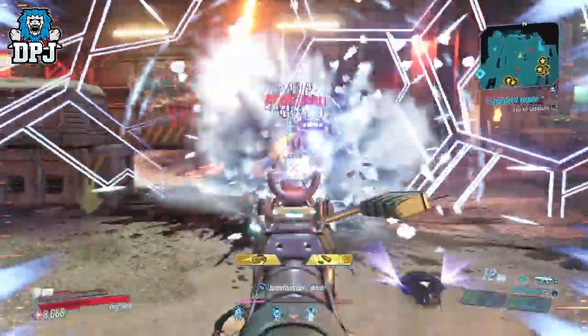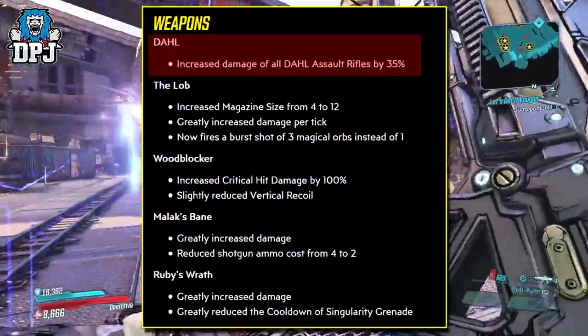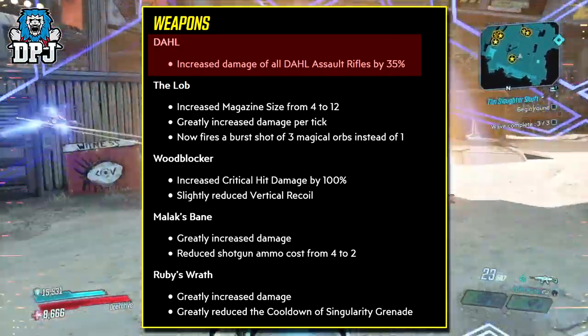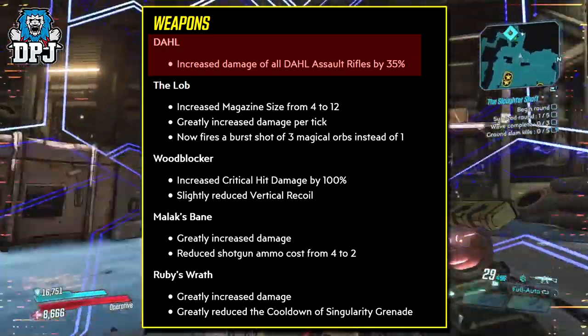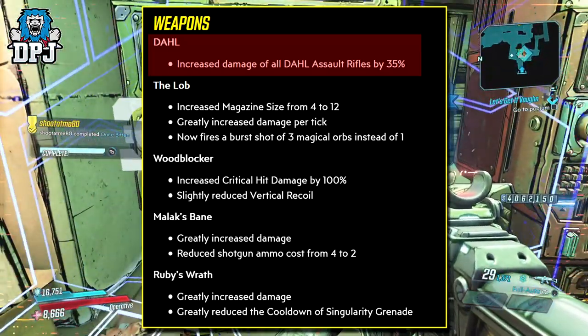So at the moment there are 6 Dahl Legendary Assault Rifles in the game. A few hotfixes ago, all Dahl Assault Rifles received a damage buff of 35%, which considering some of these were already pretty decent prior to this hotfix, the results of the buff could be indeed crazy. That's the reason behind this video — I've gone back and used all 6 and I bring you my thoughts today on the Legendary Dahl Assault Rifle family.